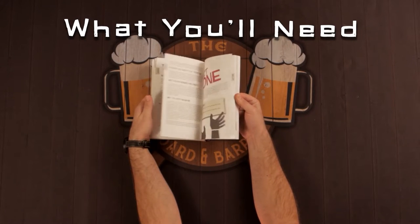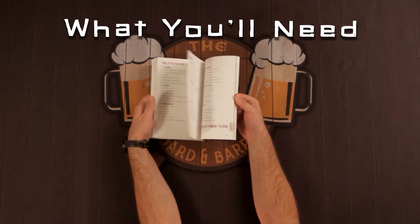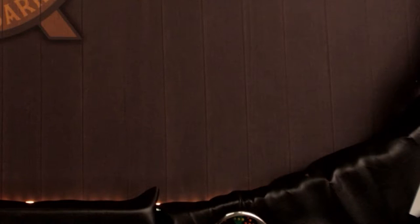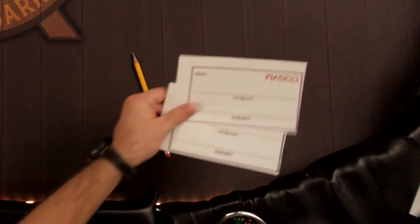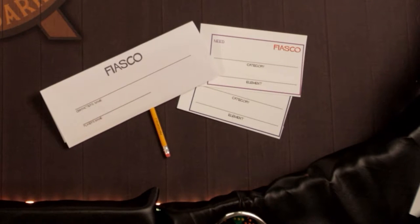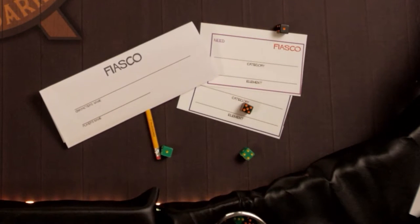The first step in playing a game of Fiasco is to choose a playset. Next, you'll need to provide a few additional components for each player: a pencil, two index cards, sticky notes or small pieces of paper, another sheet of paper to be folded and used as a nameplate, and two dice each in two different colors. One will come to represent positive outcomes throughout the course of the game; the other, negative.